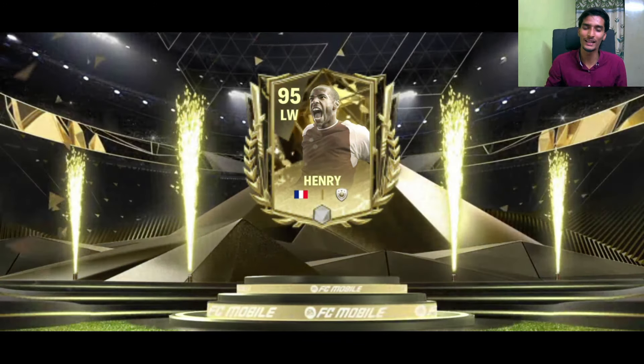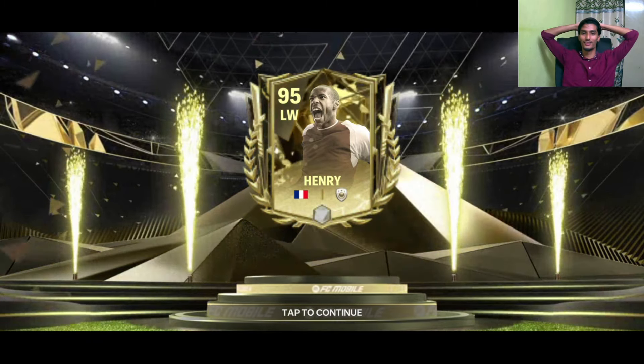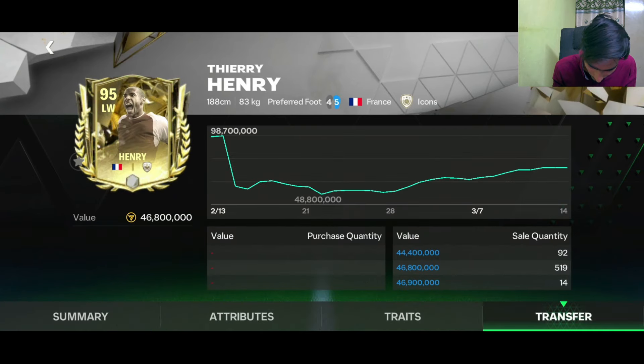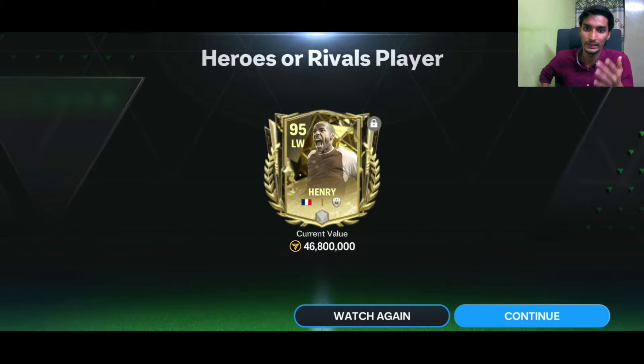Bhai sahab! 95-rated Thierry Henry — bhai sahab, what the hell! Its cost is very low, just 46 million coins, but its price can increase. So we packed D'Natale, CR7, and Thierry Henry.